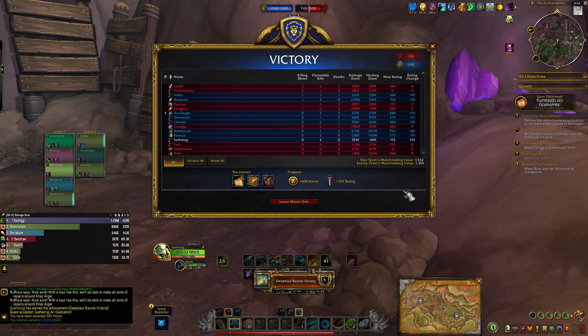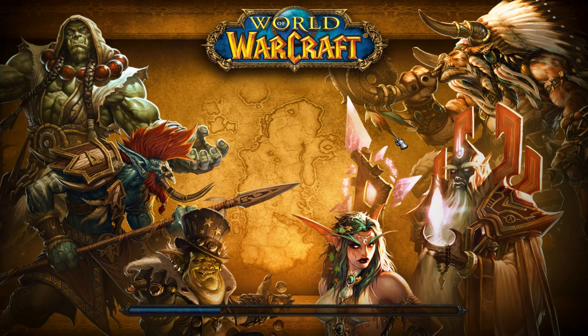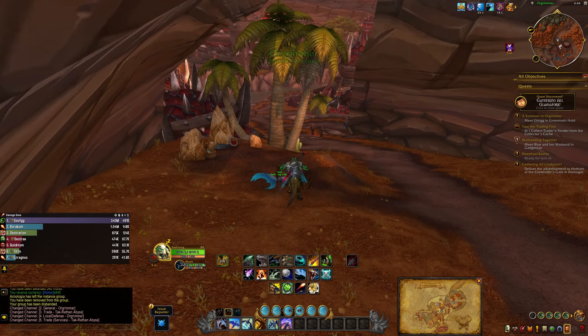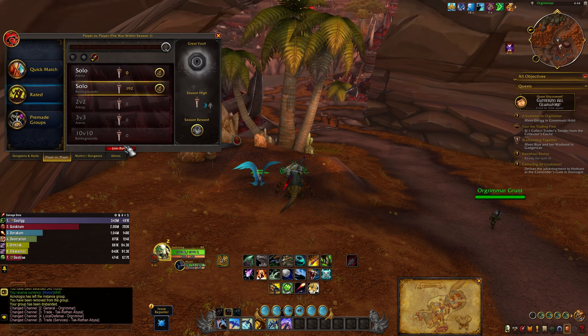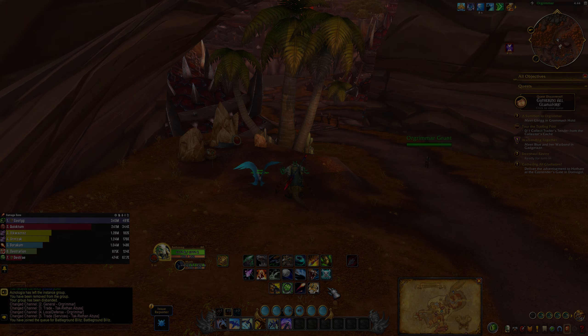This video would be too long with two matches, so I'll do a separate video for the match where we lose. I think it is a trap to go after the cart moving towards the enemy base — they have GY spawns that come right back to that location. It's always better to secure the cart that caps near your base. While we were in that losing fight, the hunter grabbed the crystal and scored again, giving us another 200 points and pretty much securing the victory.